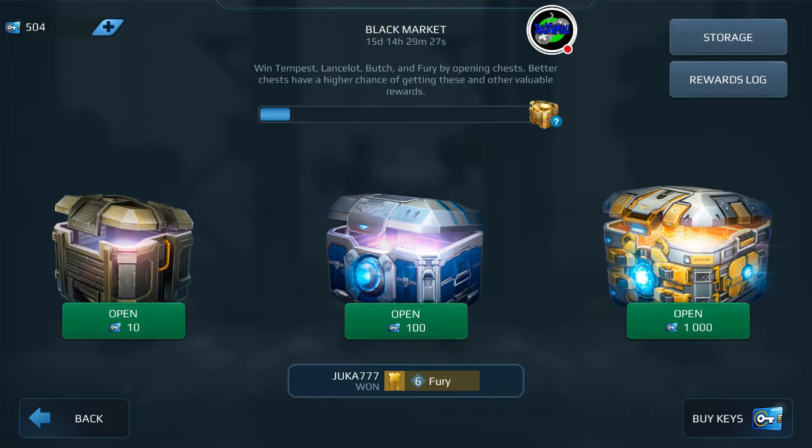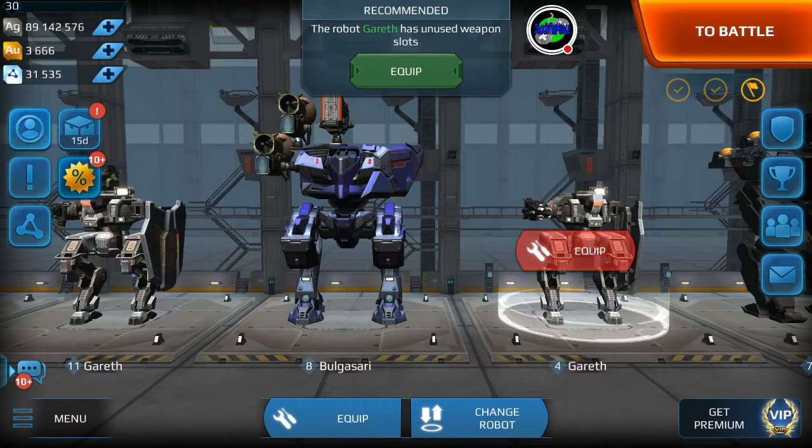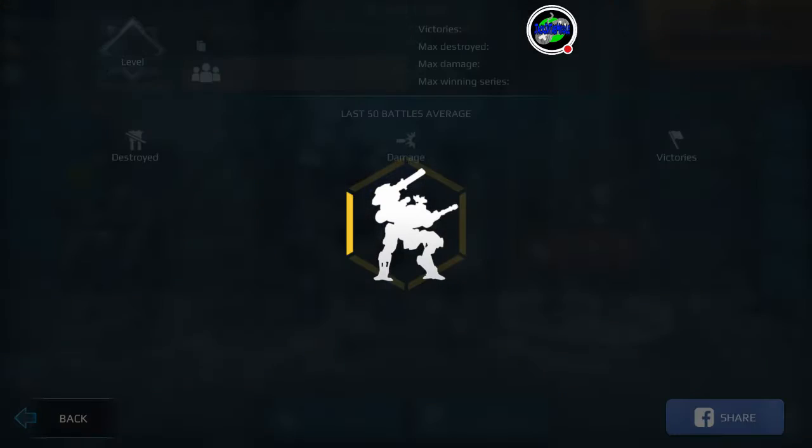You can see we have bronze chests for 10 keys, silver chests for 100, and gold chests for 1000 keys. We have 500 keys available to us, so we're going to go ahead and open up some chests today.